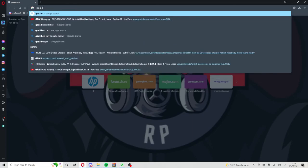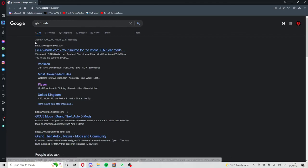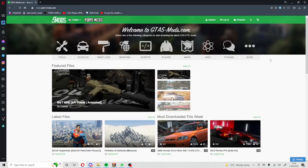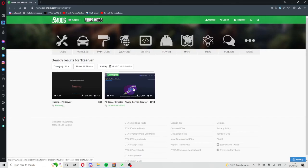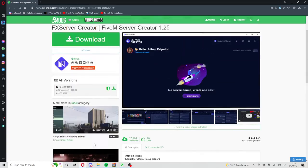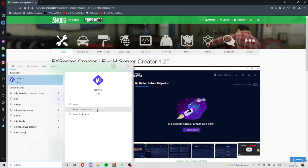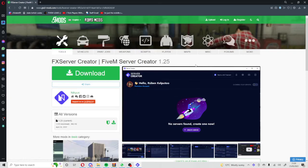First you want to go to gta5mod.com and search up FX Server. It is the one with the little rocket man icon. Click on that and download it. I've already got it downloaded so I'm just going to go ahead and open it up.